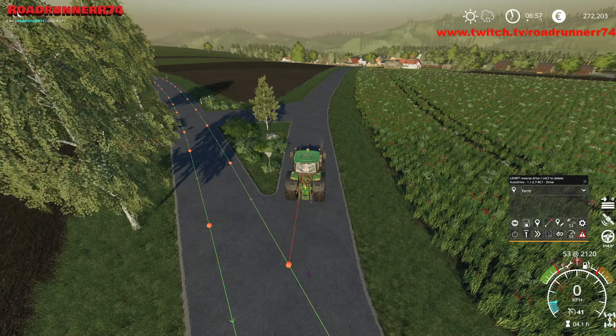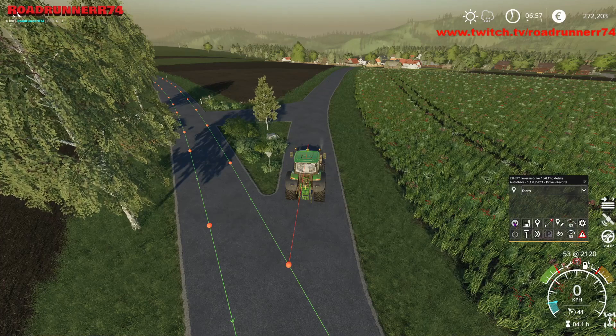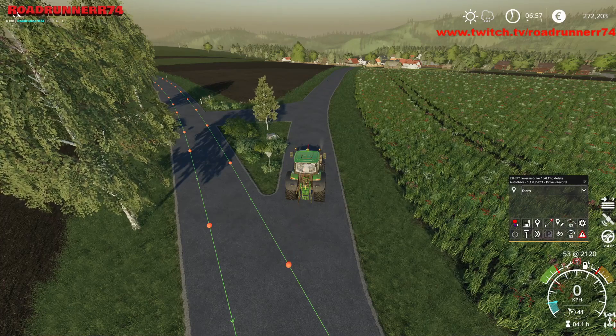Og som vi kan se, når han holder klar her, så har vi en metadot, han vil connecte til her, der bliver lilla når jeg trykker på den. Og vi har den røde linje fremad. Så det vi gør nu, mens vi har free moves, det er at vi kører over på kontrolpanelet, trykker på record-buttonen, så forsvinder den der streg.